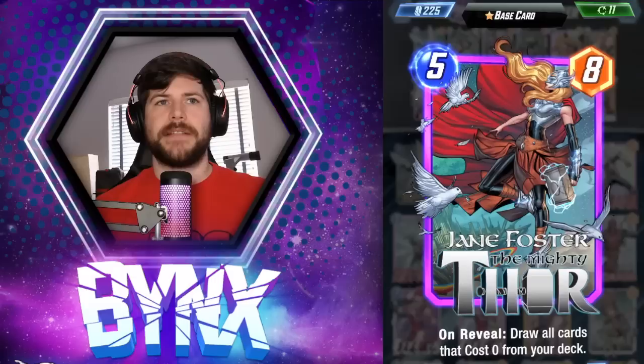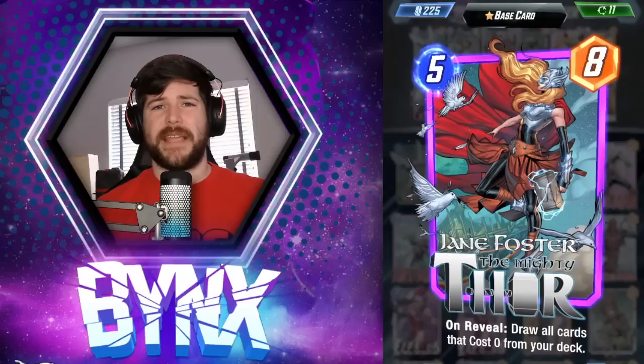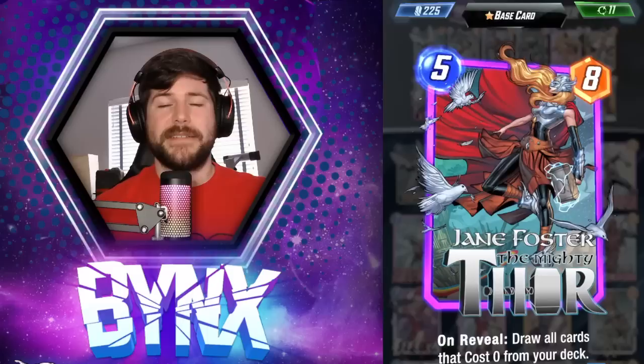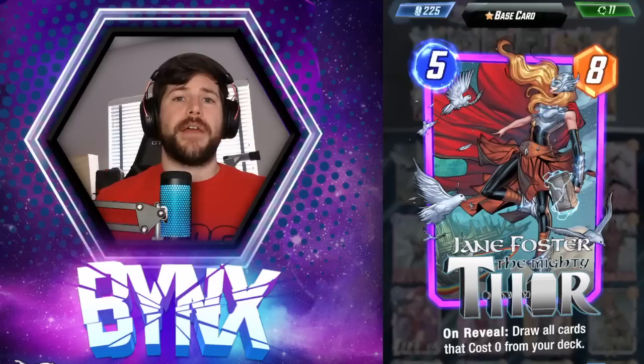Now, I chose not to play with Jane Foster for a while. I actually pulled her immediately from the Nexus events, but after assessing everything and digging deeper into the gotcha mechanics that were in the Nexus events, I decided to boycott her and not put her out there, and I also stopped spending any money into the game. But since then, Second Dinner and the team have done an amazing job of making up for what happened. They're giving all the gold back for everything that happened in Nexus events, and everyone's going to be able to get Jane Foster.